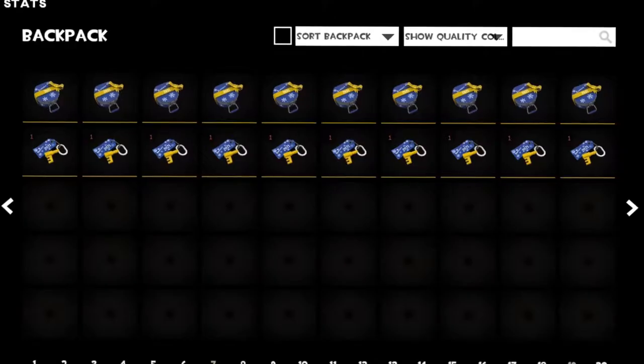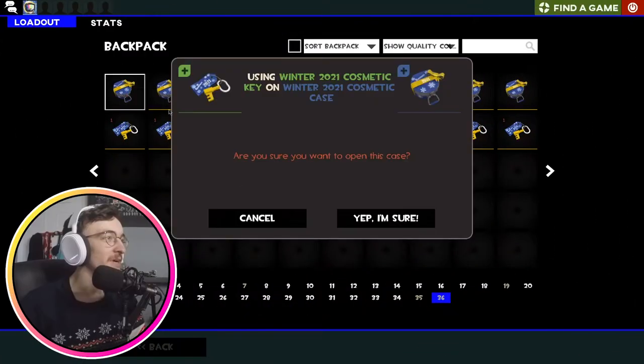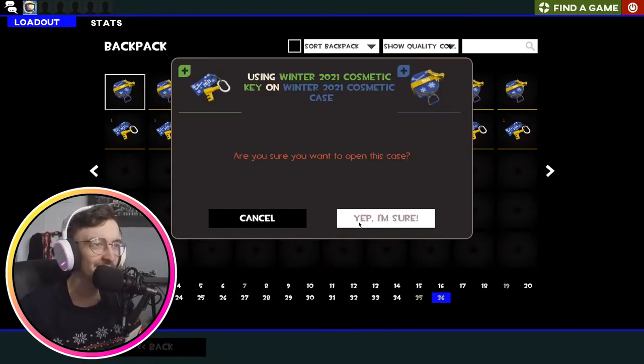We're here with these 10 wonderful cases, hoping to get an elusive unusual, or unusual taunt. I've seen many people having unboxing luck — not just on these cases, but on any case they unbox. So I'm hoping some of that rubs off on me and I can get a nice unusual. Alright, we're just going to jump into it with the first case.